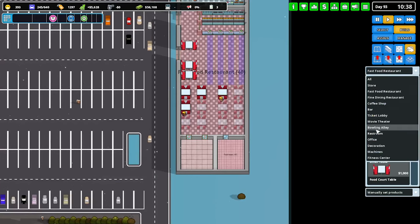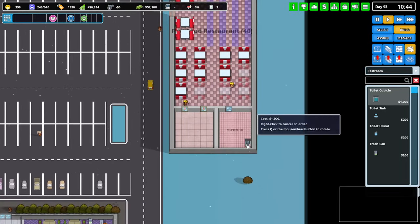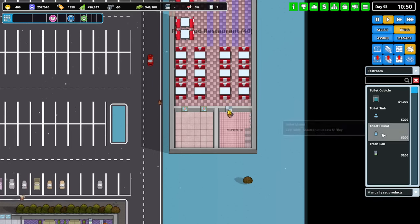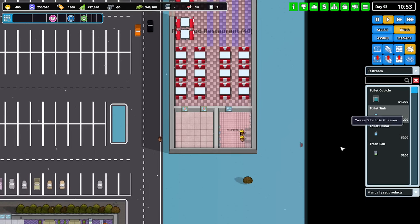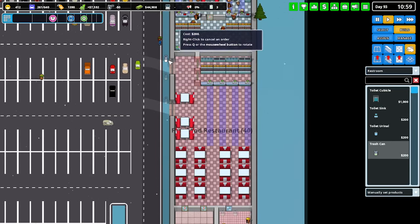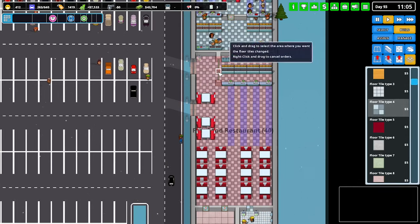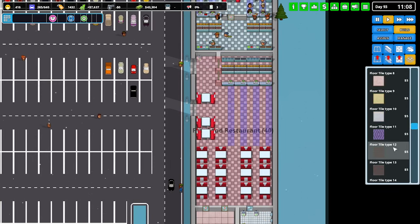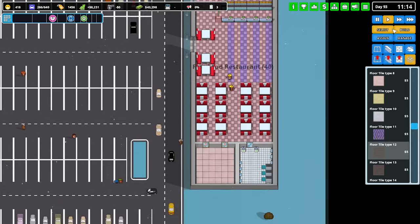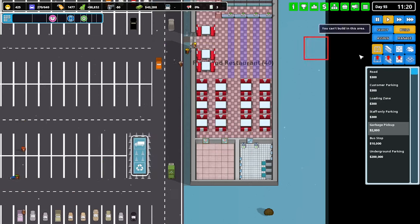Let's do the restroom as well. What do we do up here — it was like three cubicles. One, two, three — couple of urinals, some toilet sinks, and some trash cans. Obviously we're going to need some outside and some inside. Get the flooring put there — we also need flooring out the front.